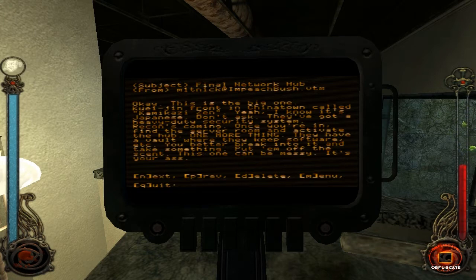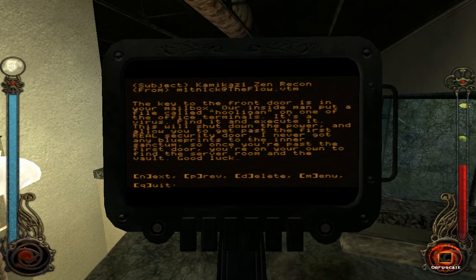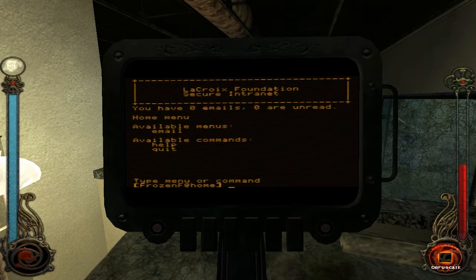Sounds like Jackie Chan here. One more thing! They have a vault where they keep software, etc. You better break into it and take something. Put them off the scent. This one can be messy - it's your ass. Kamikaze-Zin Recon: the key to the front door is in your mailbox. Our inside man put a file called Hooligan on one of the office terminals. It's a virus - find it and execute it. This will shut down the power and allow you to get past the first real security door. I never got any blueprints to the inner sanctum, so once you're past the first door, you're on your own to find the server room and the vault. Good luck! Okay, we will give that a shot then.